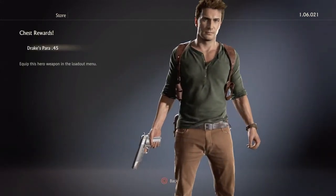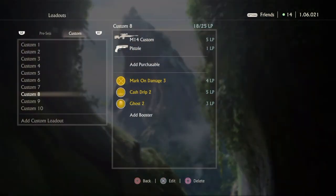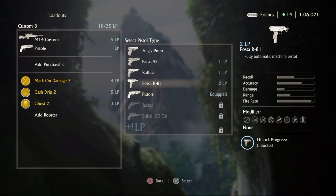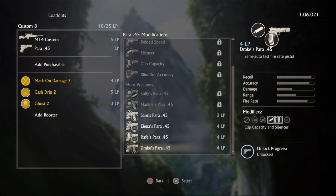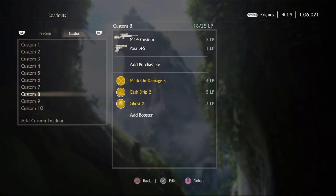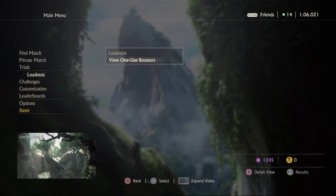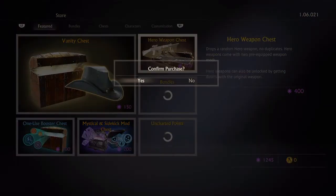Drake's Para 45! I love the Para 45. I legitimately try not to use the pistols — I got the highest level Para 45. I try not to use the pistols because I don't really want to unlock them, so I have a higher chance of getting long guns for my hero weapons. I'm just kind of silly — I should just unlock all of them because then I get the loadout point.